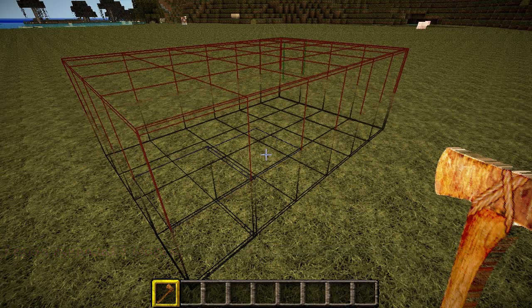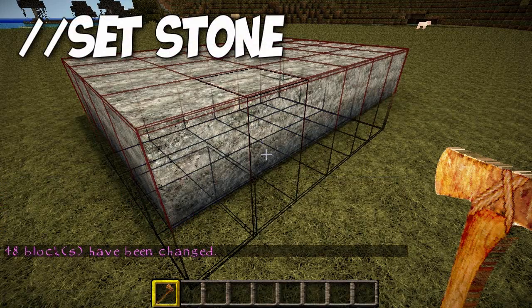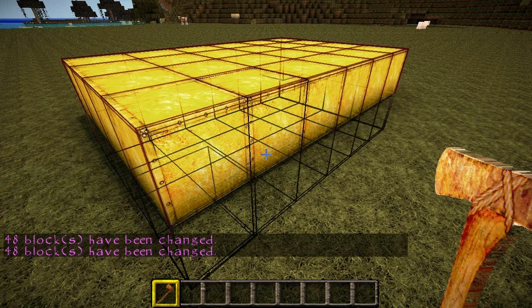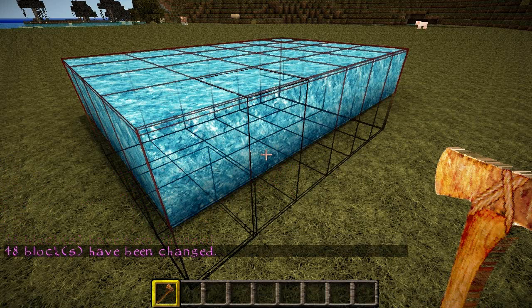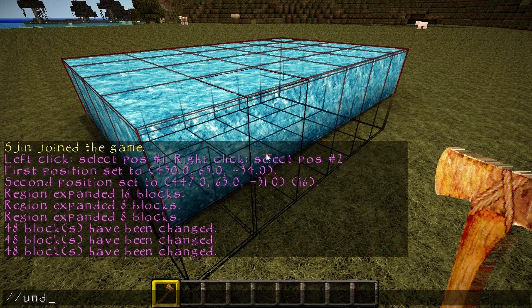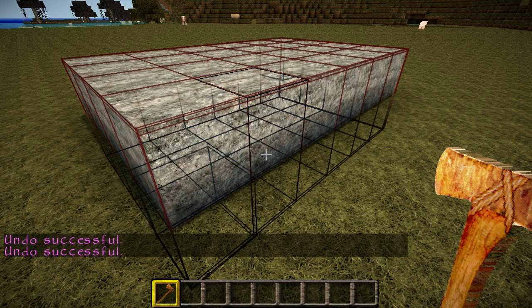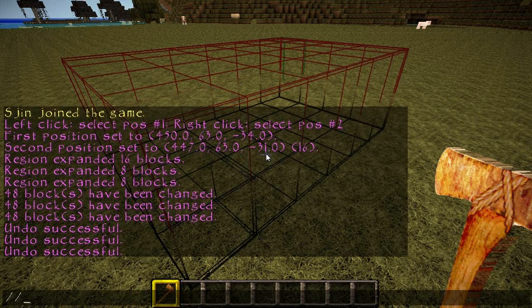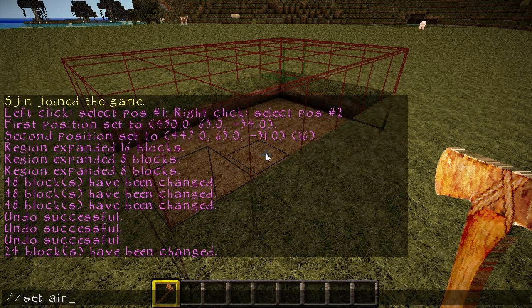Once you have the box, it's also possible to set that into stone or, say for example, gold. Lots and lots of gold. Let's turn it into diamond — and there you go, a block of diamond. But if you're ever unhappy with anything you've done, you can always type //undo and it will roll back your choice one step. You can keep doing that until you have nothing there at all. You can also turn it into air if you wish — set it as air.